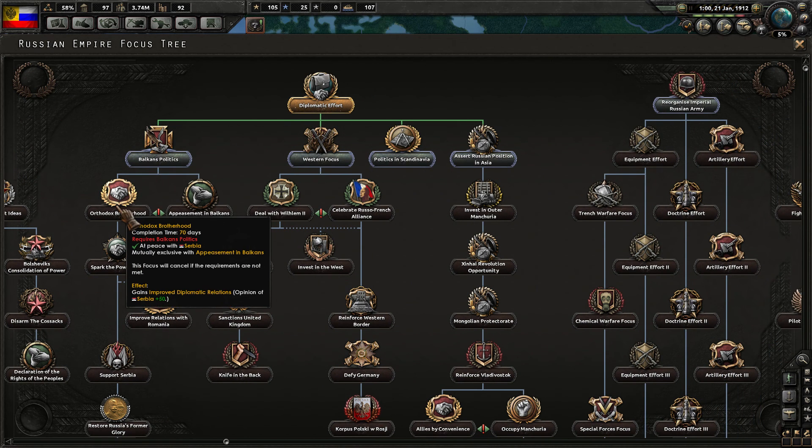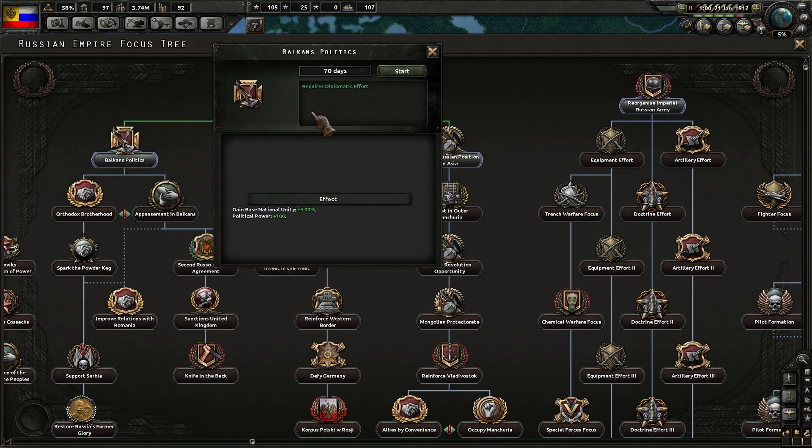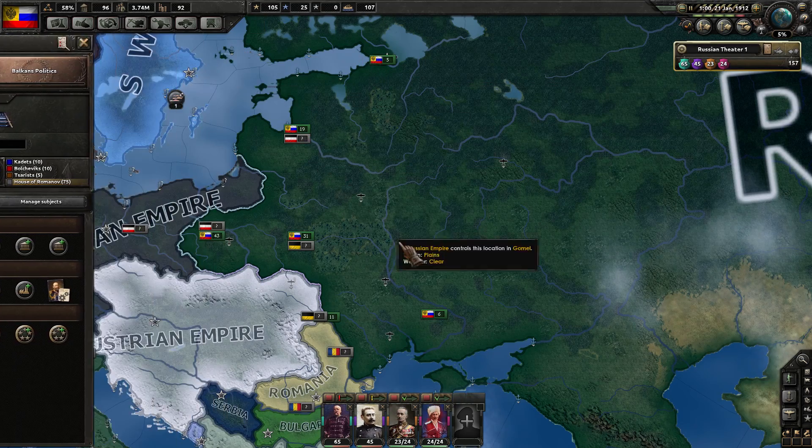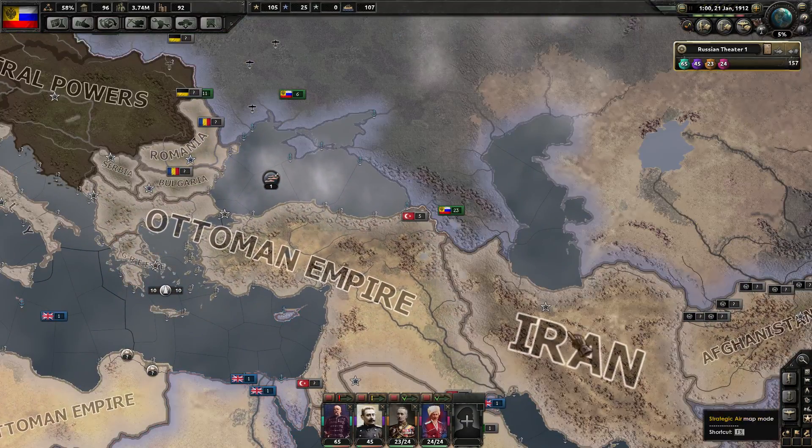Looking at options: Orthodox Brotherhood, Appeasement in the Balkans, Balkan Policy — gain national unity base of five. We need that. There's also Western focus and we could go down that line. Let's go Balkan politics — that gives political power plus 100, plus a nice little national unity boost, which is going to be important.